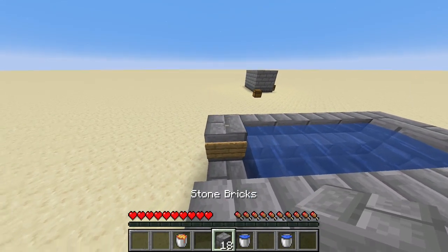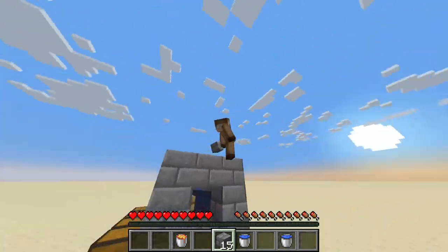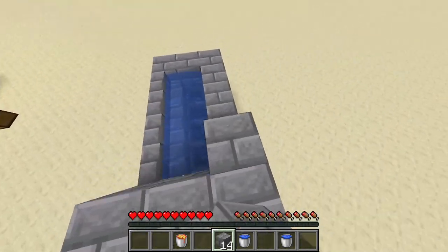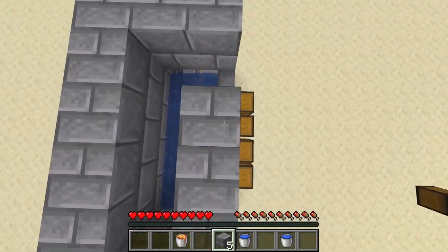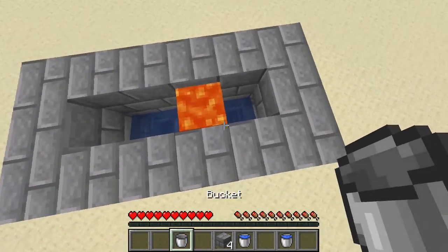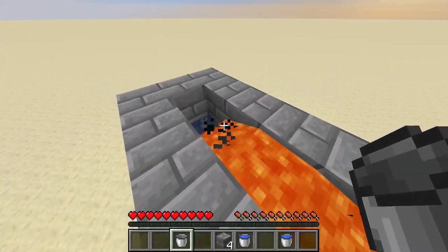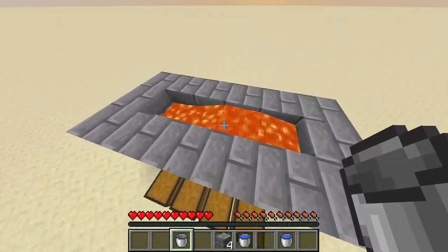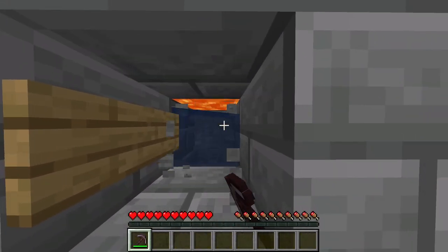And now you can end the build off with the stone bricks over the top of our gap there, like so — around the hoppers and over the stairs. And now you can place your lava bucket here. I recommend placing it either here or here, because then it's going to flow the fastest. And so now guys, you take your pickaxe and start digging.